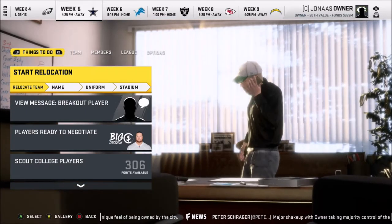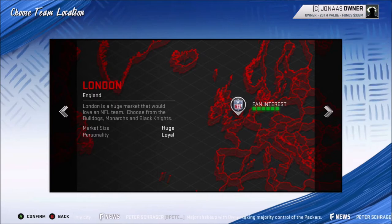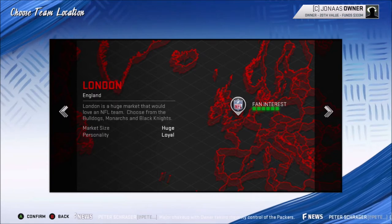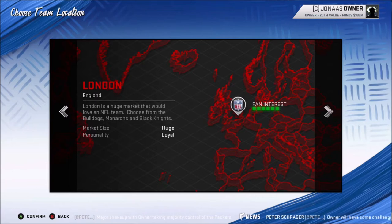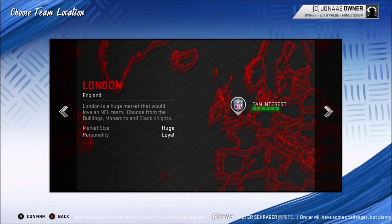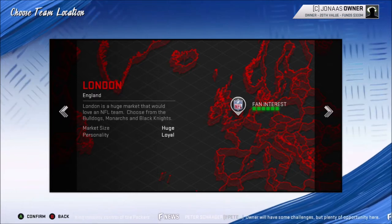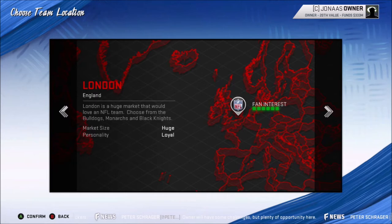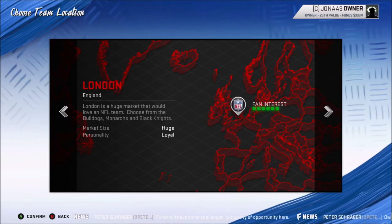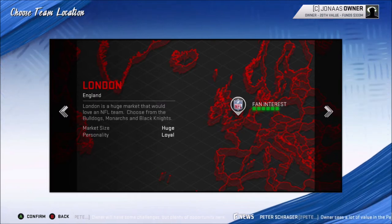You select View Available Cities — this gives you all the cities you can pick to move to. In every city it will have the name of the city, their market size (which is good for how much money you can potentially earn), and their personality — basically whether you have to be good or not for fans to come to games. It will tell you what three choices you're going to have if you move there. For example, London is a huge market that would love an NFL team — you can choose from the Bulldogs, the Monarchs, or the Black Knights.